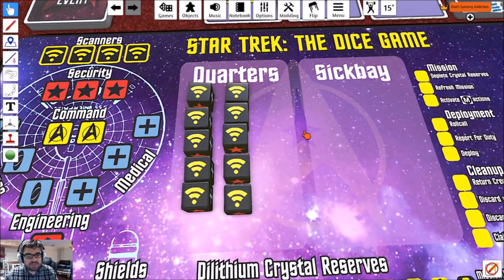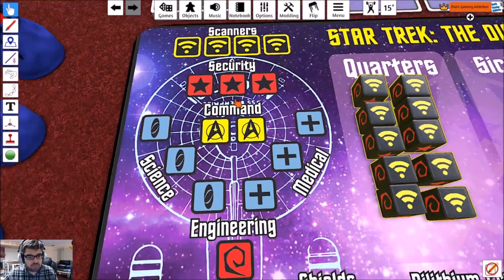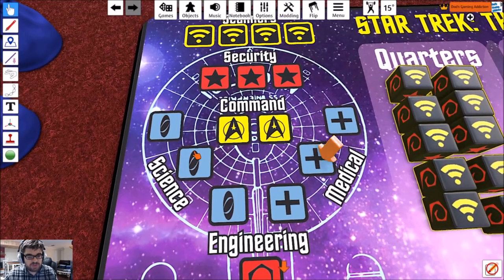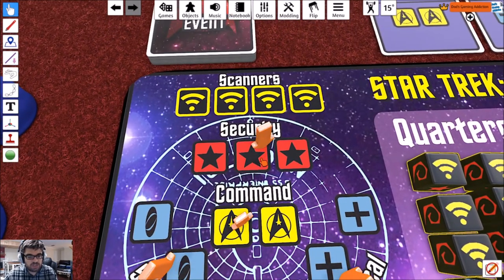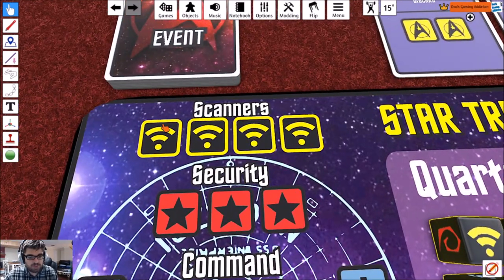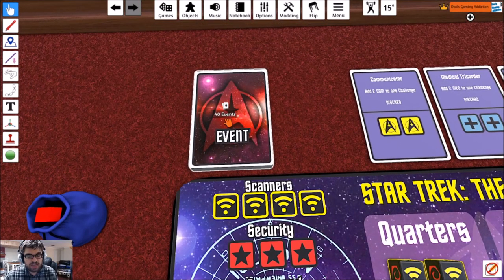This is a dice-rolling game, as the name implies. It's like a worker placement game — you're going to be rolling dice and assigning them to various spots on the Enterprise. There's engineering, medical, science, command, security, and lastly, scanners. Scanners are bad. Whenever you roll a scanner, you have to put it on the scanner space and it's locked in there — you can't remove it. Whenever all four scanner spots are full, you'll have to draw an event card, and usually those are bad.